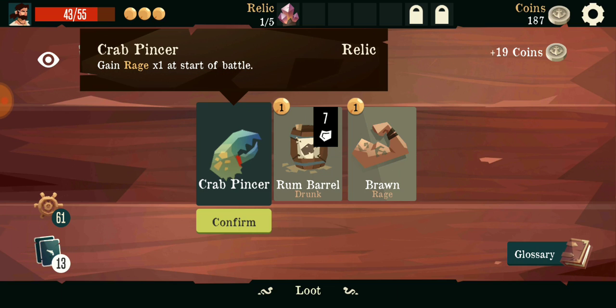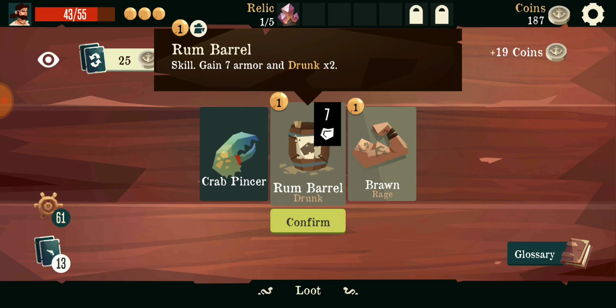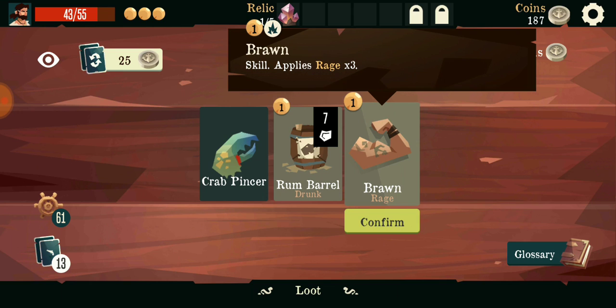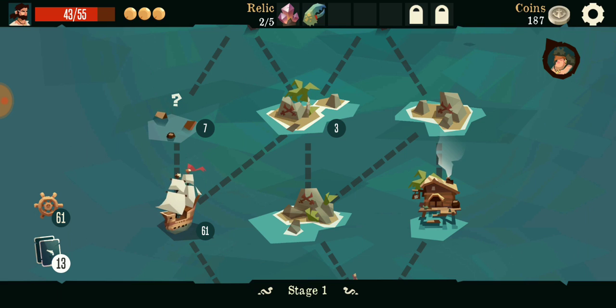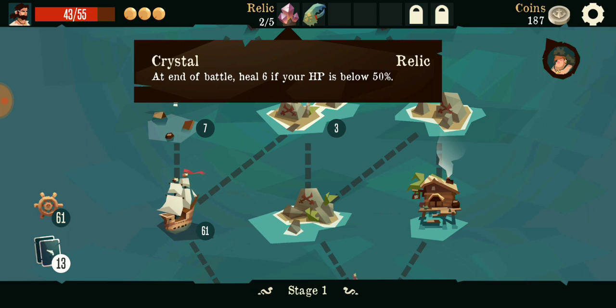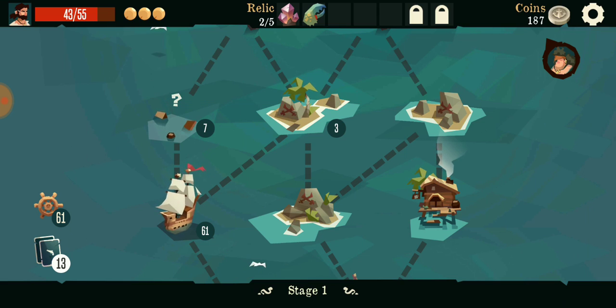Cursed gear - I'll gain rage at the start of turn and armor, but you're drunk for 2 turns. Then there's that rage. I'd rather have free rage than other things. I don't think you can throw out your relics or anything like that. Yeah, you can't.